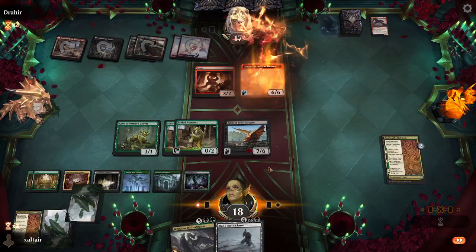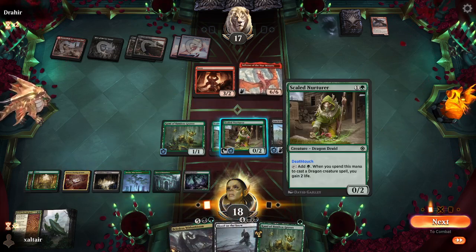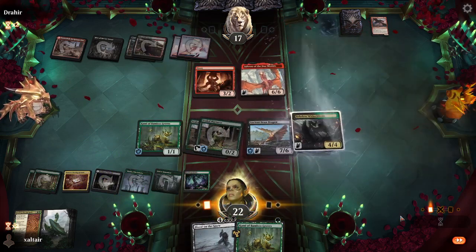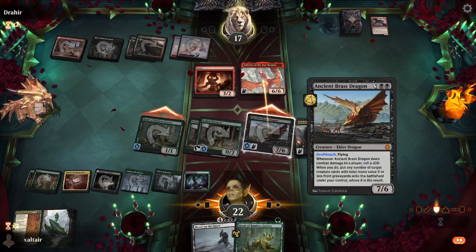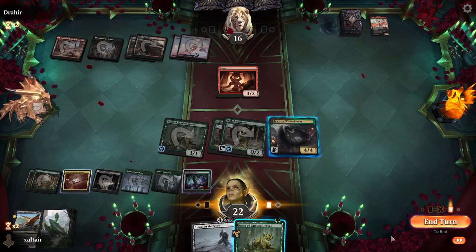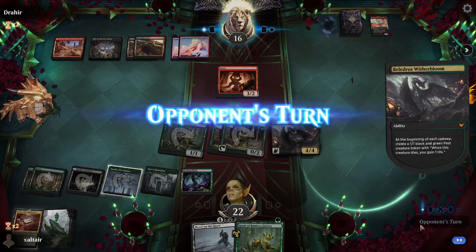They're playing Rakdos dragons — because of course they are. Let's tap this guy and tap this guy to get more. Throw more dragons — they don't have removal for Inferno because we didn't draw another Binding. They have to block the flying dragon; this thing can just fly over.